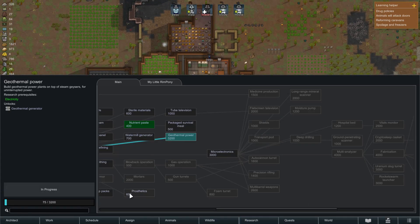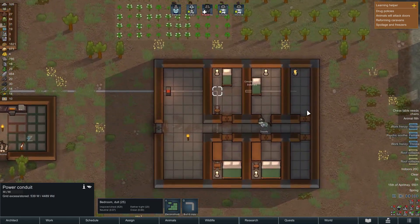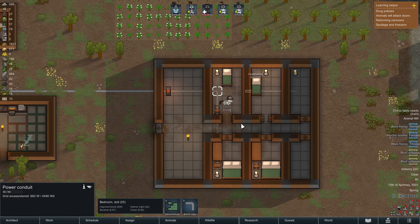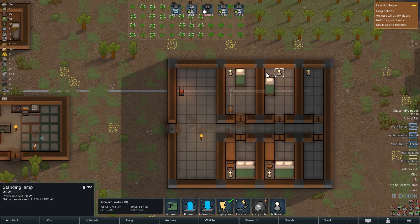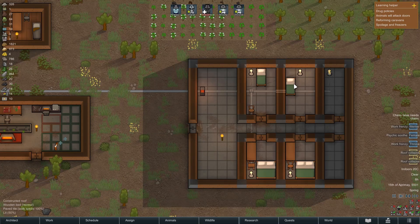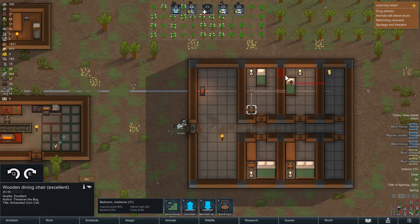Research. Oh yeah, we picked a new thing. I don't know how long that's gonna take. Construction botched? Oh come on, Snooty. We can do these things. Awful. What do you mean bedroom awful? What, this one's only mediocre? Is that because of the chair? Yeah, just put that there.